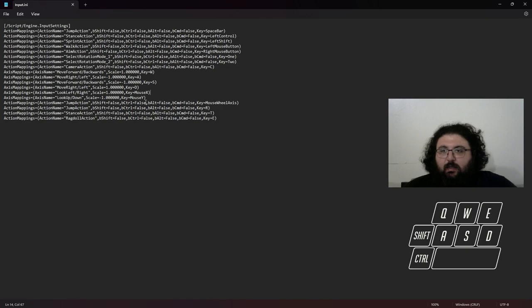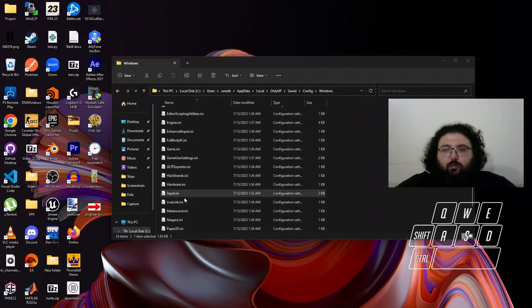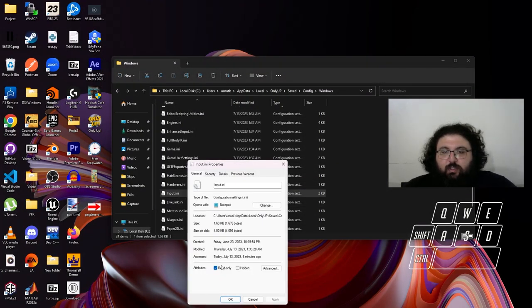This is adding — everything is the same except for the jump action. You can use mouse wheel axis — either of them. When you scroll the mouse wheel up, it jumps; scroll down, it jumps. In the jump action, it is also the stand section which is crouch T, and the ragdoll action which is added with E. Then you just save this. After you save it, go to Properties. Read Only will be ticked — just apply read only. That's it. After that, you can start Only Up.